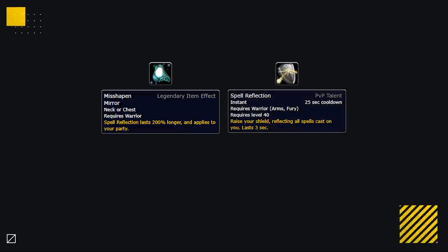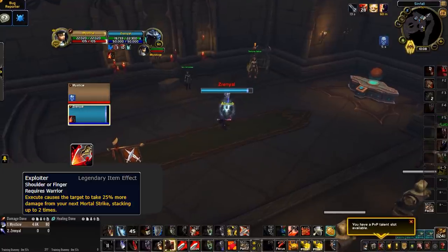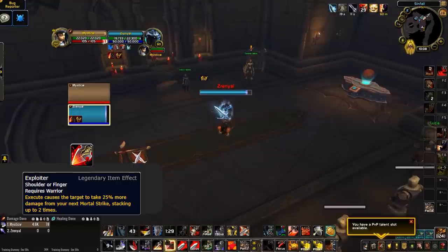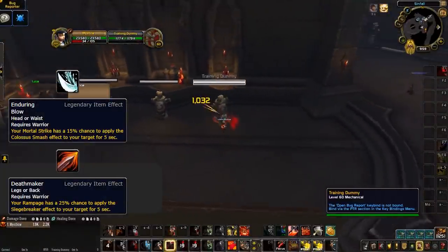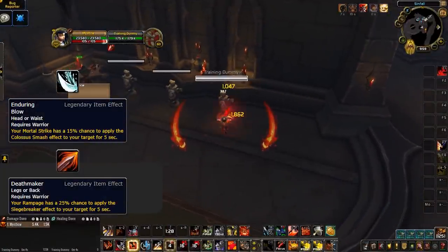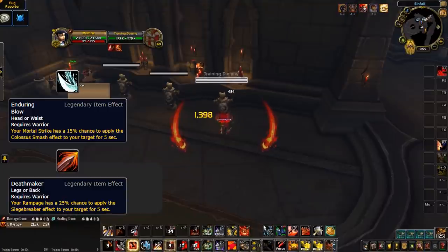It's worth noting that the PvP talent which made warrior Spellreflect stay up and reflect all spells is no longer in the game, meaning Misshapen Mirror will only let a warrior and their teammates each reflect a single spell. Next, Exploiter is a personal favourite for Arms warriors who chose Venthyr as their covenant — they can combine two Condemns with two Overpowers, then use Avatar and Sharpen Blade for an absurdly high Mortal Strike. Also watch out for Enduring Blow for Arms and Deathmaker for Fury, both giving warriors a passive chance to proc a damage increase, signaled by random Colossus Smash or Siegebreaker debuffs.